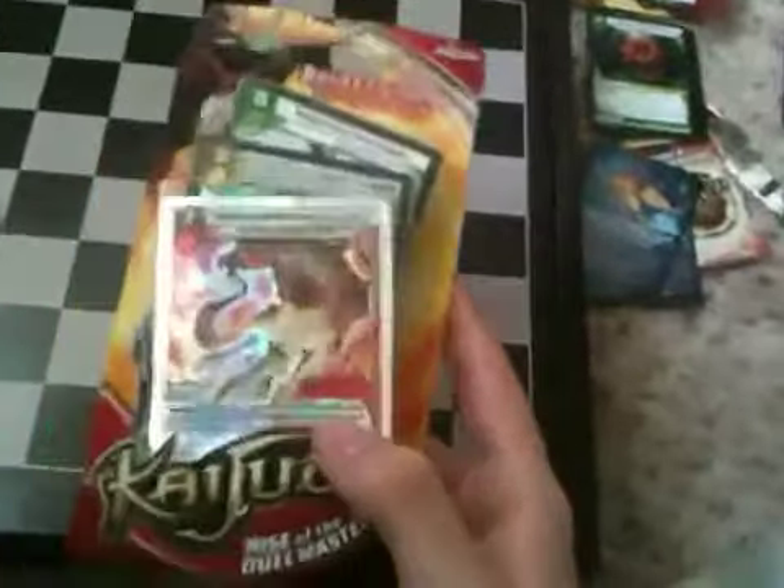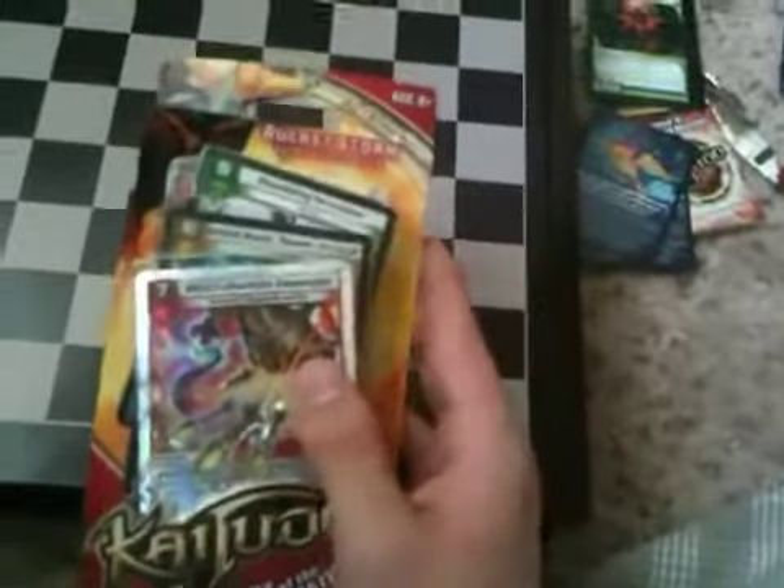Hey guys, back with one quick video. This is the Rocket Storm competitive deck — the second of the two decks released for Rise of the Duel Masters. This one apparently is three colors instead of two like all the other decks have been: Fire, Light, and Nature.